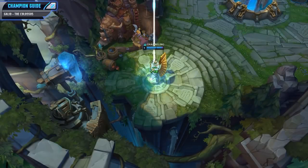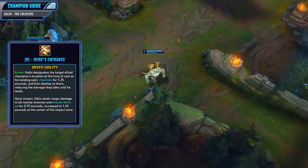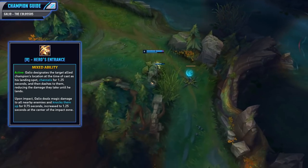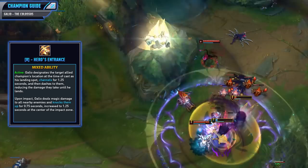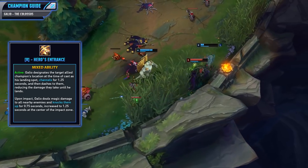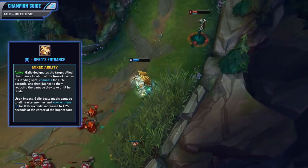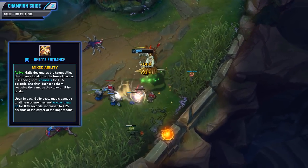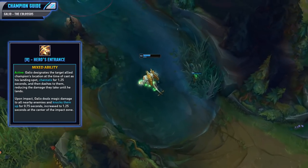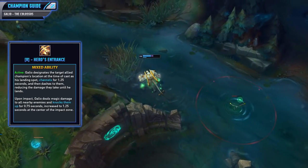And finally, that brings us to the ultimate, Hero's Entrance. When you activate it, Galio designates the target allied champion's location at cast time for his landing spot. He then channels for 1.25 seconds and then dashes to them, reducing the damage they will take until he lands — this reduced damage also has a magic resist ratio as well. Upon impact, Galio deals magic damage to all nearby enemies and knocks them up for 0.75 seconds, increased to 1.25 seconds at the center of the impact zone. This ability has the potential to be incredibly strong because if you can knock up all five members of the enemy team you're going to have a very successful teamfight. You can also always use it as a way to escape if you get caught in a bad position.